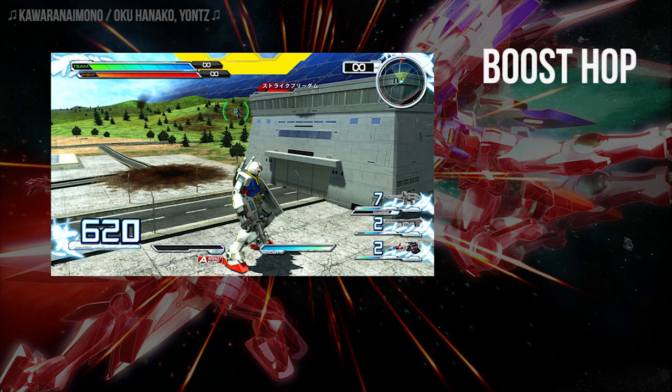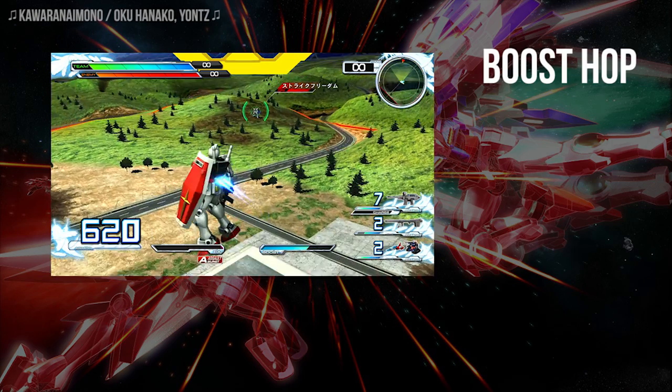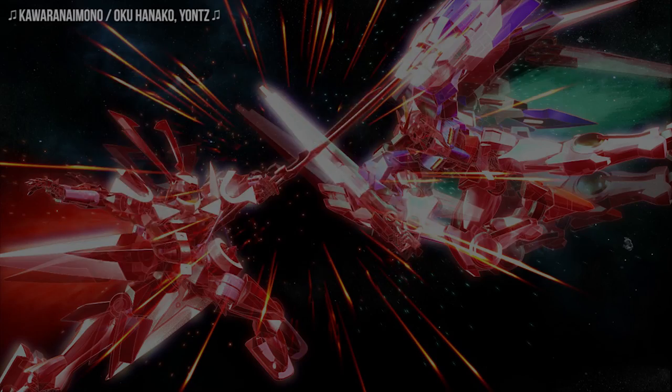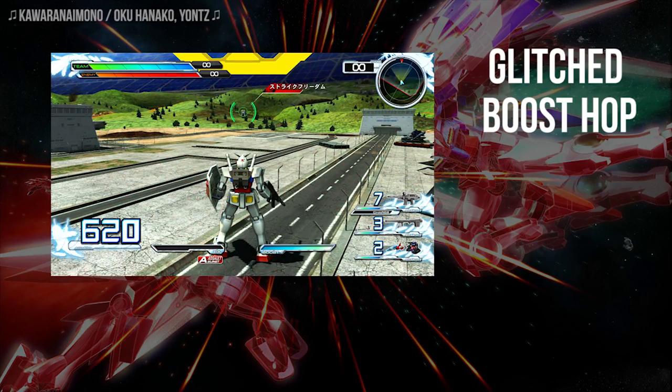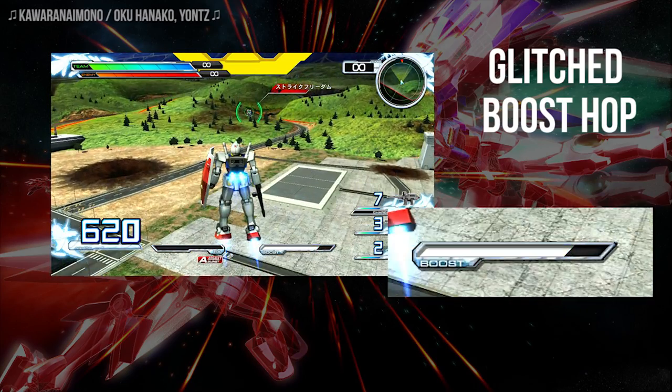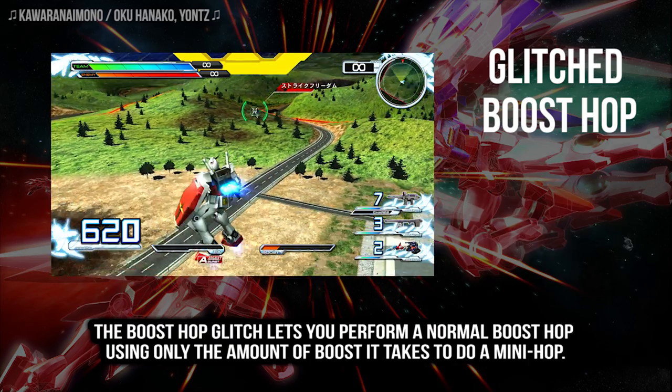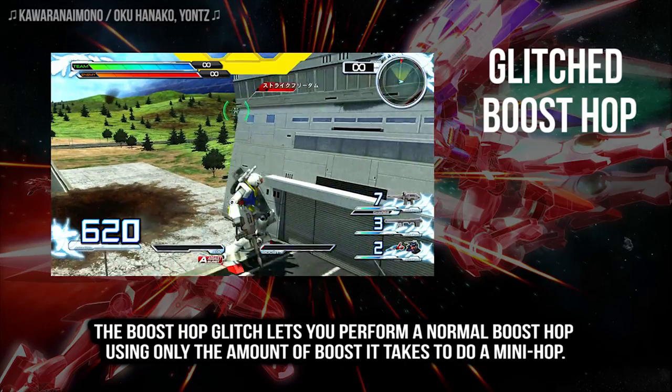Okay, so just to recap: this is what a normal boost hop looks like, and this is a mini hop. And finally, this is what we call a glitched boost hop. The boost hop glitch lets you perform a normal boost hop using only the amount of boost it takes to do a mini hop.